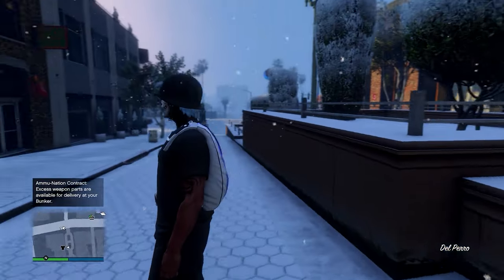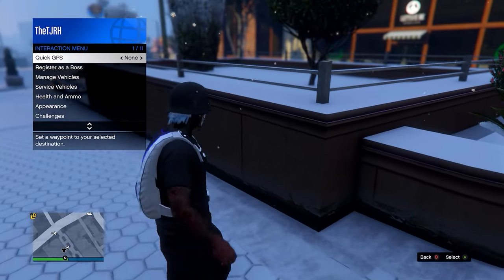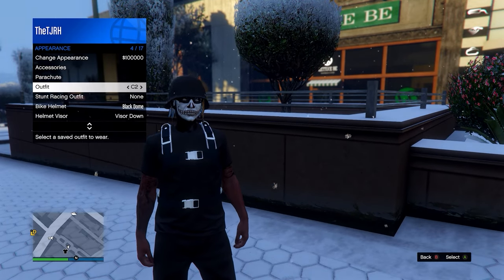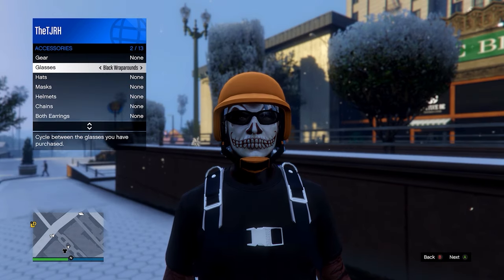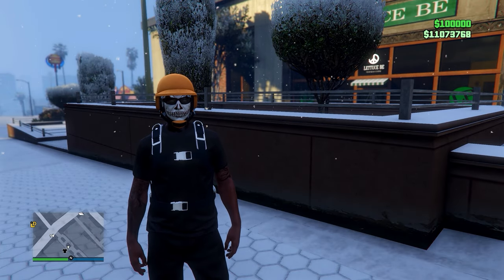When you load into online on console two, open your interaction menu, go to style or appearance, then outfits and switch to the C2 outfit. Then go to parachutes, set it to on, then go up to glasses and switch one to the right. Once you've done all this, quit to story mode.